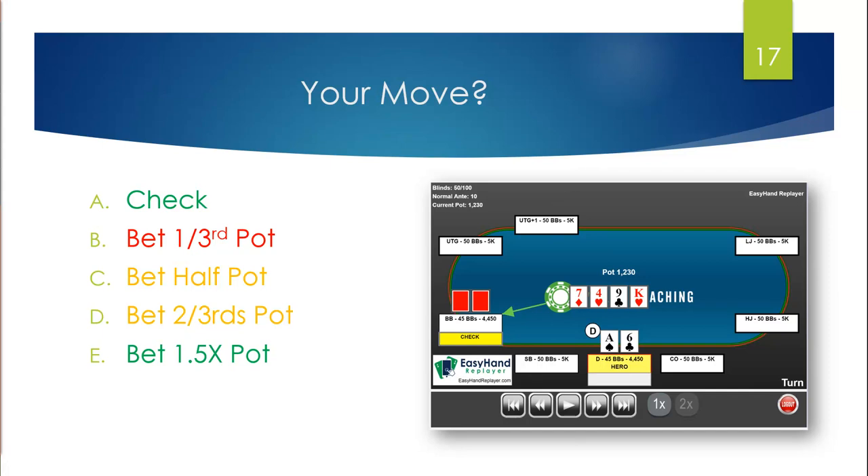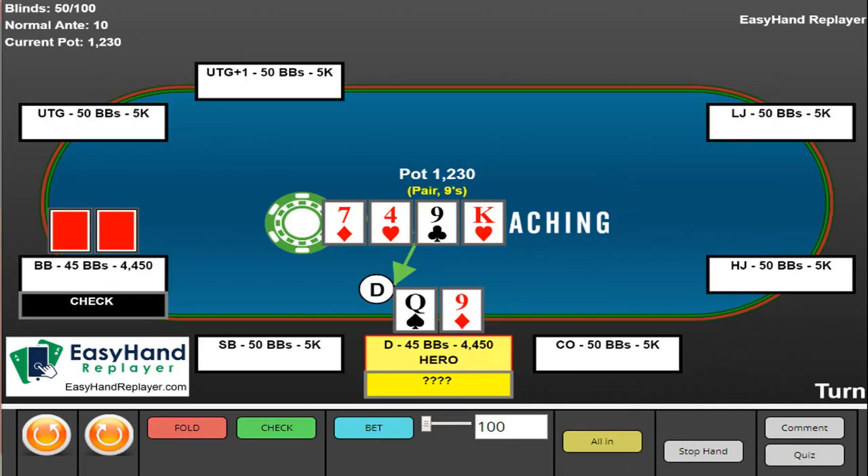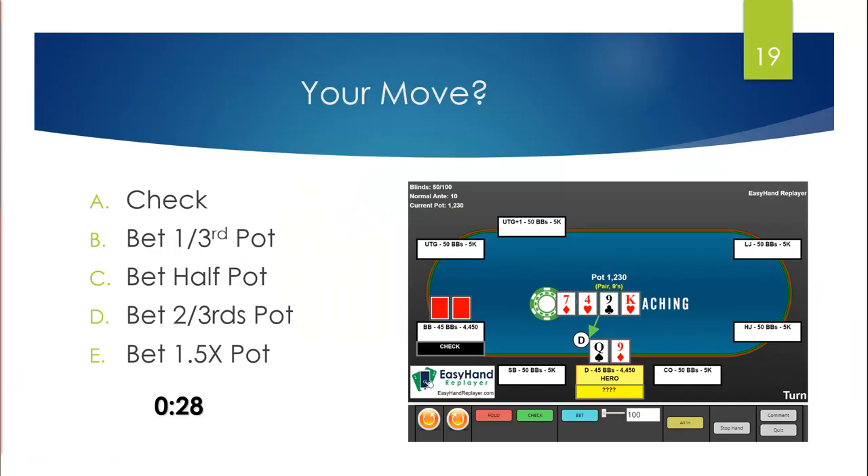Let's put you in another situation. You now have queen of spades, nine of diamonds. You raise preflop to 2.5x. The big blind calls — same stack sizes. The board comes seven of diamonds, four of hearts, nine of clubs. You C-bet the flop and he calls. The turn is the king of hearts. What would you like to do in this situation?